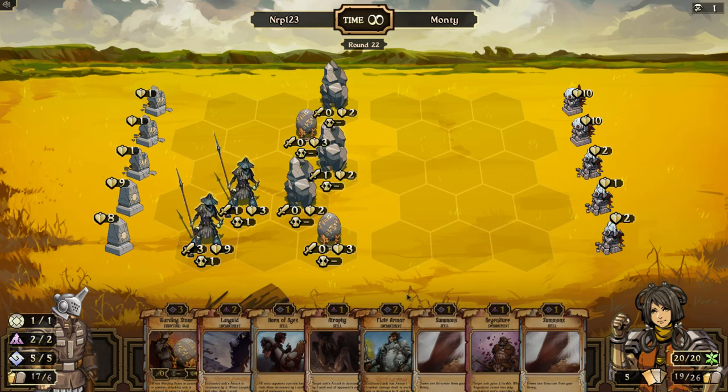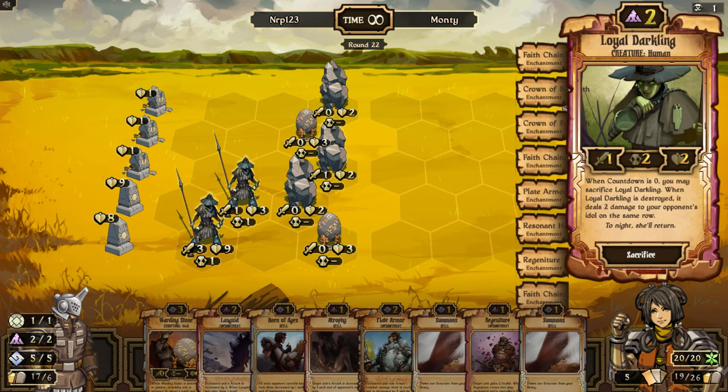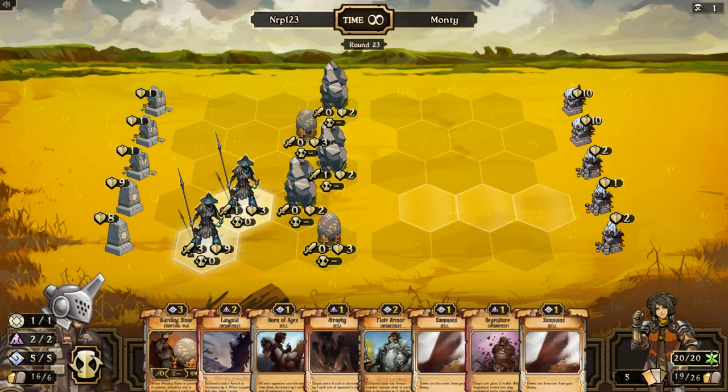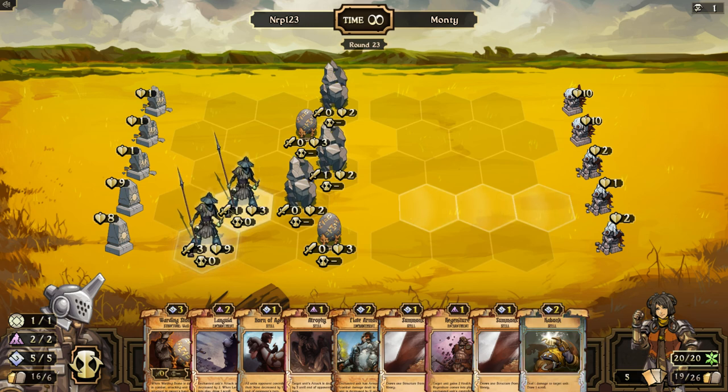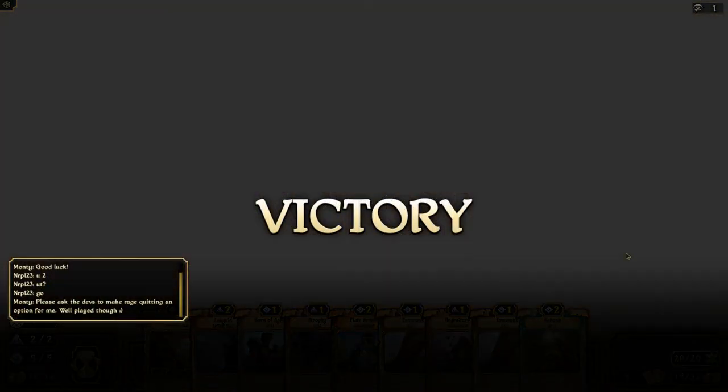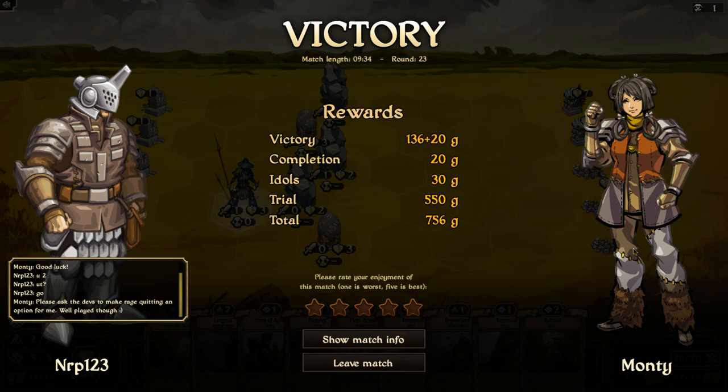20 resources. That bunny trial wasn't too hard — some people have problems with that. Sacrifice him and we will win the game. Actually, we win with just sacrificing this, right? No, we don't, actually. I'll just sacrifice you. GG. Please ask the devs to make rage quitting an option for me. Well played. I don't know why I'm responding to him.